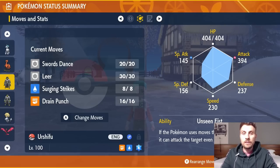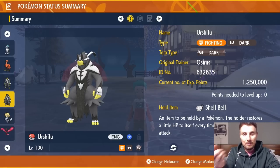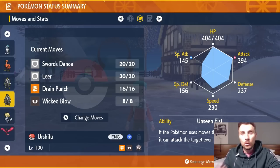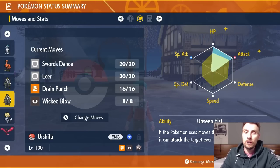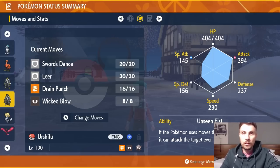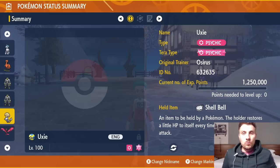Next is Single Strike Urshifu, the Fighting and Dark type, with Dark Tera typing. Very similar to Rapid Strike — Shell Bell, level 100, same moveset of Swords Dance, Leer, Drain Punch, but the signature attack this time is Wicked Blow: base 75 power, hits once, but always lands a critical hit. Same Unseen Fist ability, same 252 HP / 252 Attack Adamant spread. Use Drain Punch for Fighting coverage and recovery when needed. A great option against many Dark-weak Pokémon in Tera Raids.